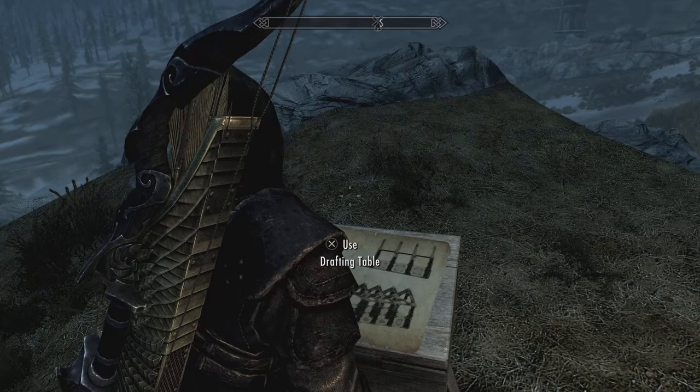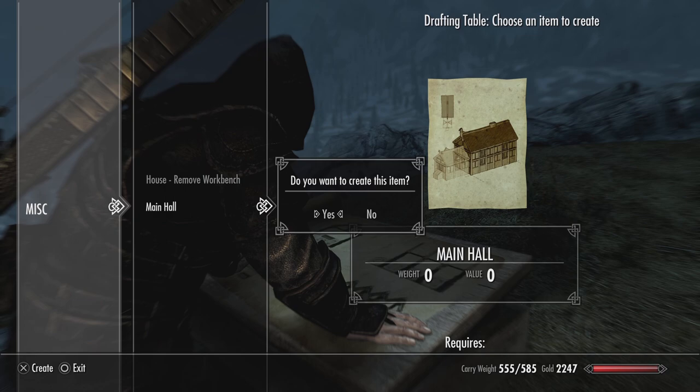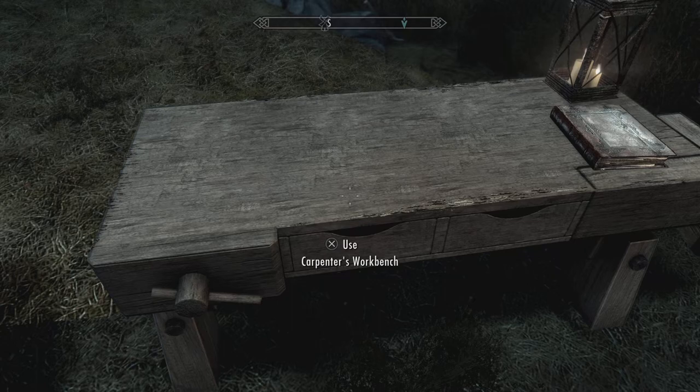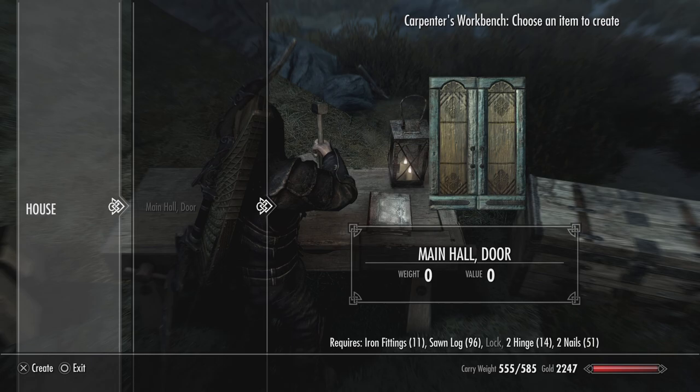So I'm basically making the beginnings of a house here. This is the drafting table to draft whatever I want to make out of this house. For instance, here's a main hall — I've got to make that. One of the neat things you can do in Skyrim is tailor-make your own house.